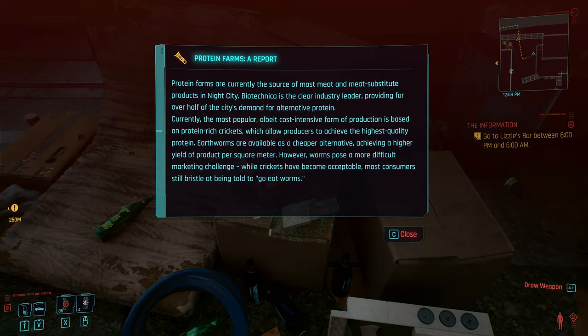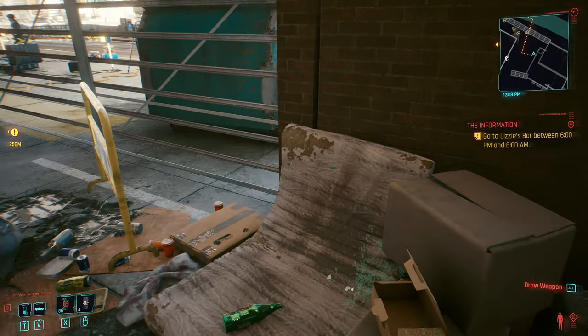Protein Farms shard — protein farms are currently the source of most meat and meat substitute products in Night City. Biotechnica is the clear industry leader providing over half the city's demand for alternative protein. The most popular form of production is based on protein-rich crickets — that's actually happening today, they're starting to make a lot of things out of crickets. Earthworms are available as a cheaper alternative, achieving a higher yield per square meter, but worms pose a more difficult marketing challenge. I literally called it — you can't really tell people they're eating worms.